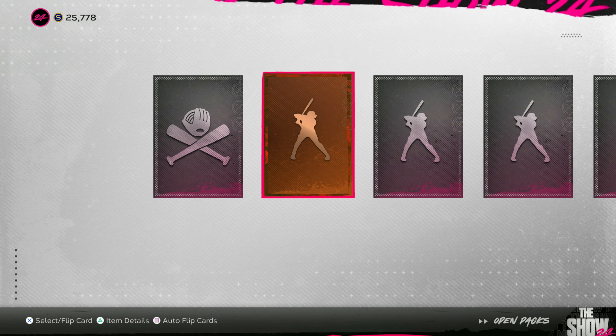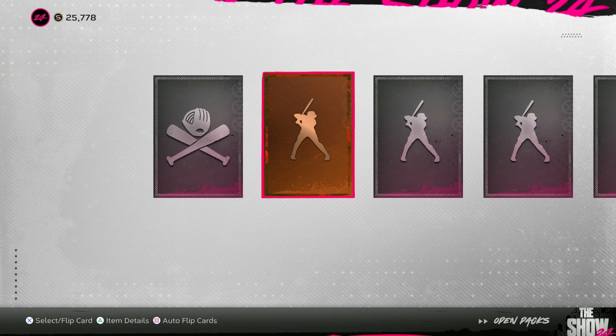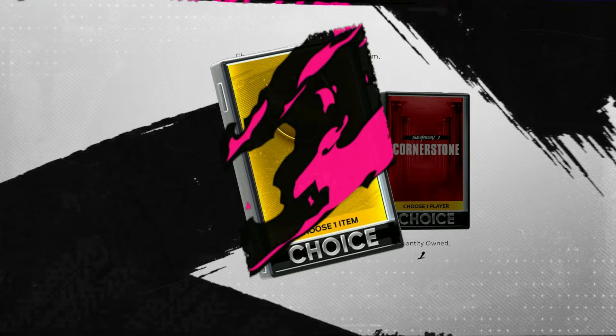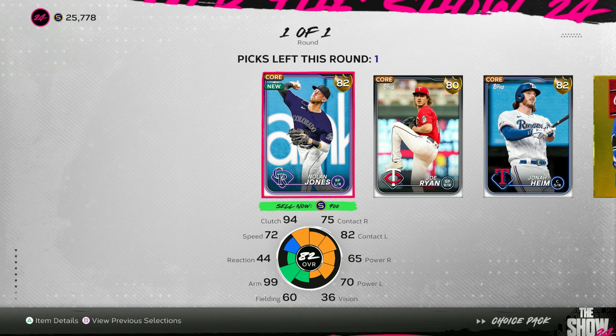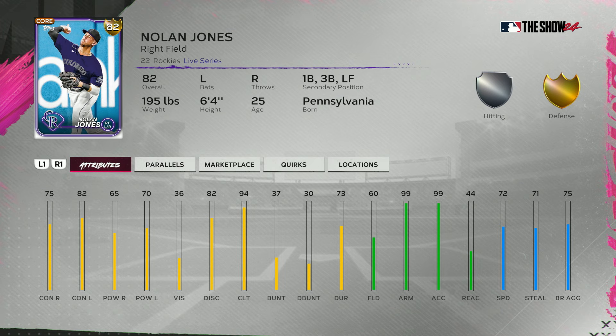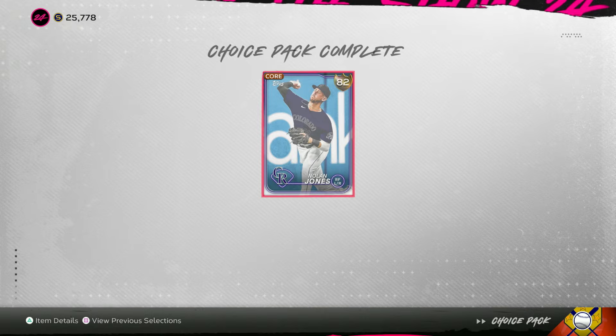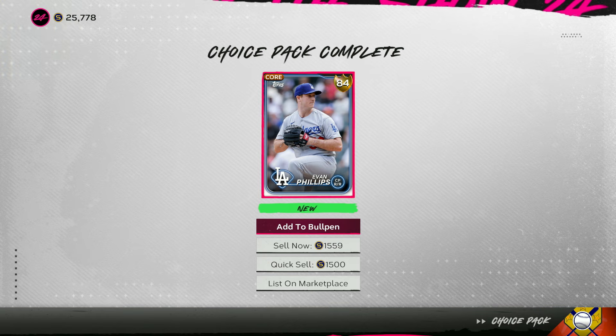I was told that once you become a streamer you're supposed to get streamer pack luck — where did that go? We got another gold. There's our first live series gold — they do exist! Let's get these gold choice packs open. We already have Joe Ryan, we already have a catcher, so anybody who watched Pack Attack knows Nolan Jones has to be the choice. This is actually a really good card for an 82 overall. Five more gold choice packs — we got Evan Phillips, and an 84 overall Bogaerts. I might go with Bogaerts, still looking for middle infielders.